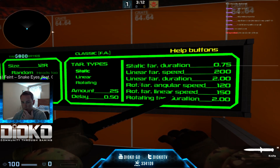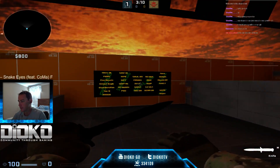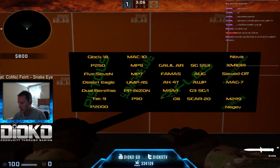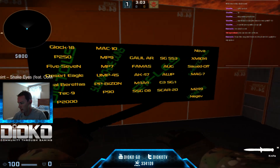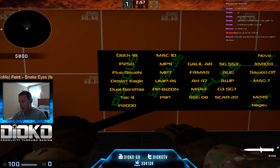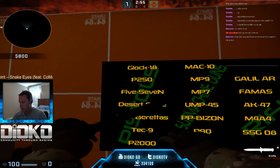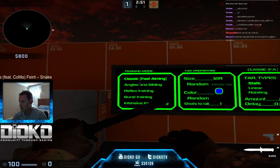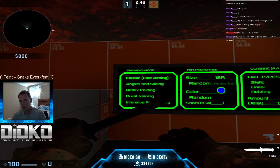For guns you have pistols, submachines, rifles, shotguns, and machine guns. Typically when I'm working on muscle memory I just want a simple gun - get a P2000 or a P250. I typically like the P250.